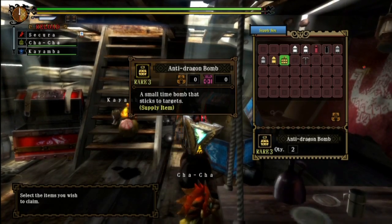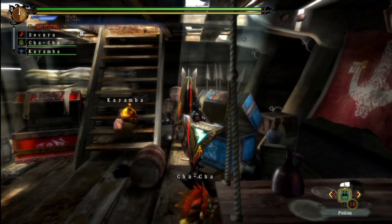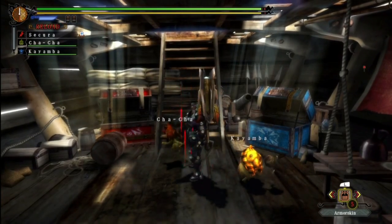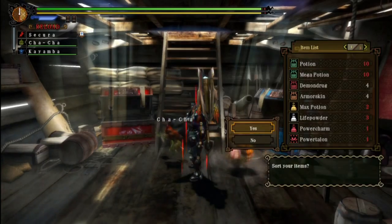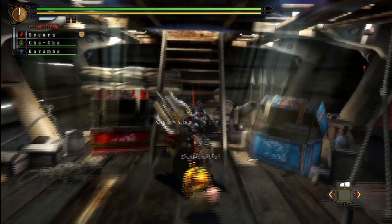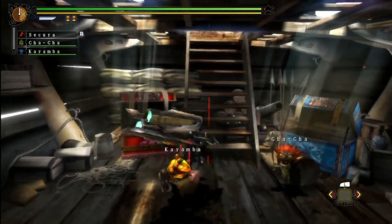Do I want to take the pickaxe? I'll definitely want to take the bombs and these things. I'll take the pickaxes — I'm gonna need them anyway. Demon drug, armor skin. Because this mission is going to be a huge pain in the ass. I had no idea how you're supposed to ever do this by yourself. If you want the Jin Moran's parts, just do it online — it's much easier.